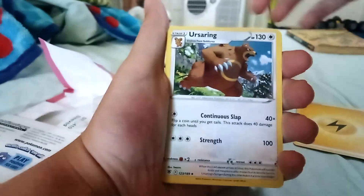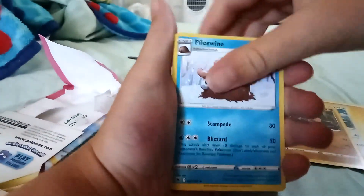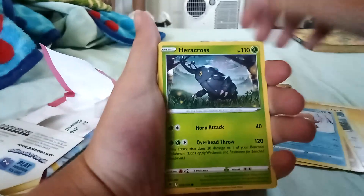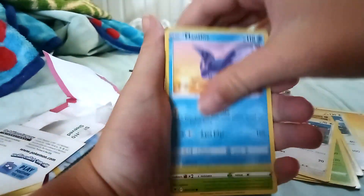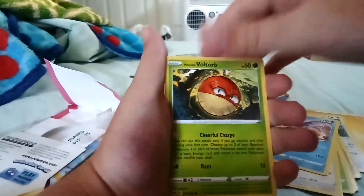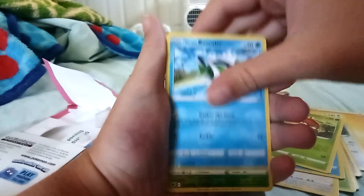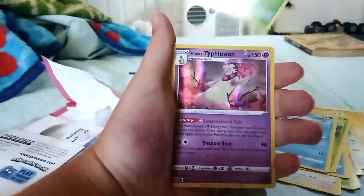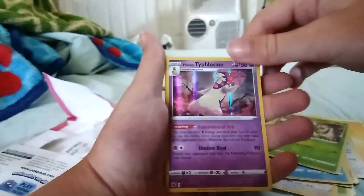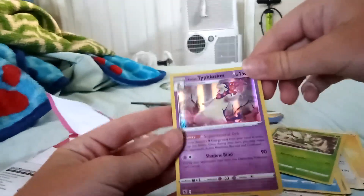Energy, Yersang, Kranidos, Pillarswine, Heracross, Teddiursa, Mantine, Hisuian Voltorb, Hisuian Basculon, Scyther Reverse Holo, and a Hisuian Typhlosion holo.